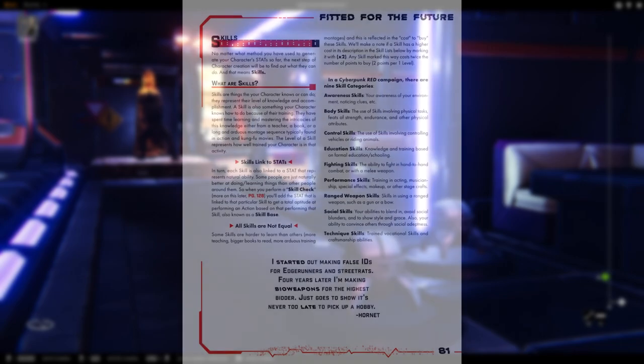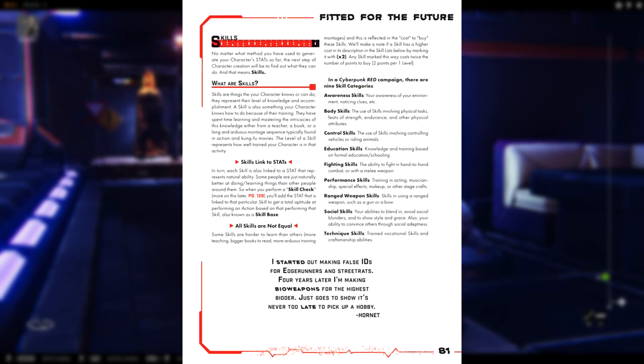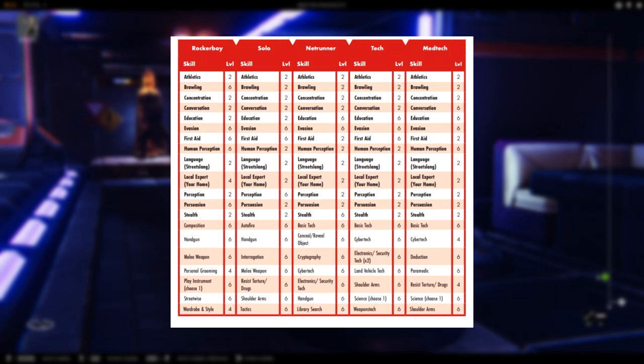Skills begin on page 81, but go ahead and turn to page 86. You'll find all the templates and choices right there. This will show you what you're getting for your role, so when you flip back up to page 81 you can check what the skills actually do from the template that you're getting.